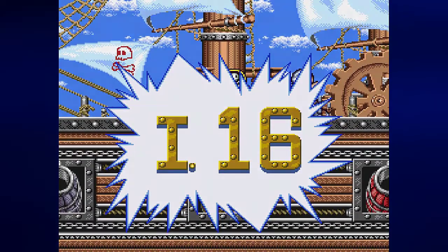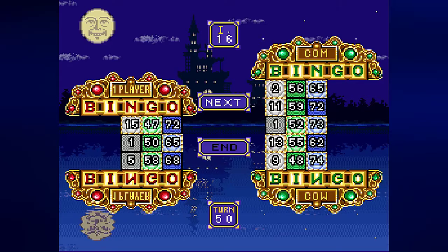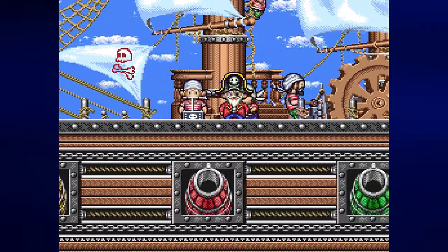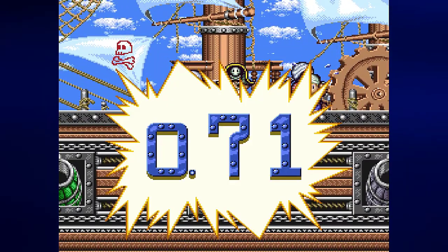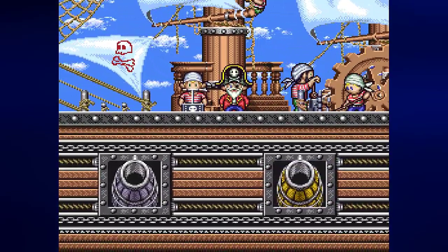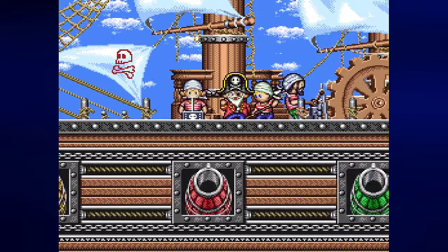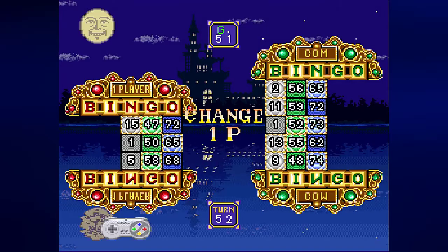You'll probably get I-16 — yes you will — which means you get a bingo. But you can still get two simultaneous ones. I'm going to go for blue — O71 — nobody needed that. There are only like three numbers that are going to do anything for anybody. The computer made a wise choice and landed on a color they actually needed — G51. We don't have that.